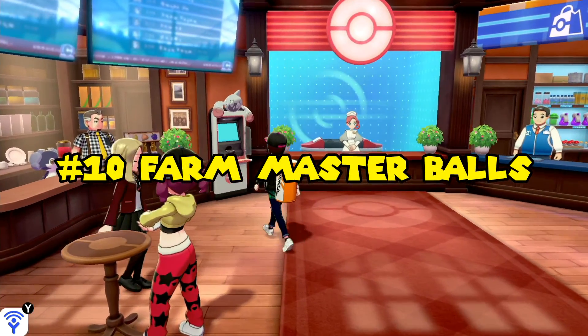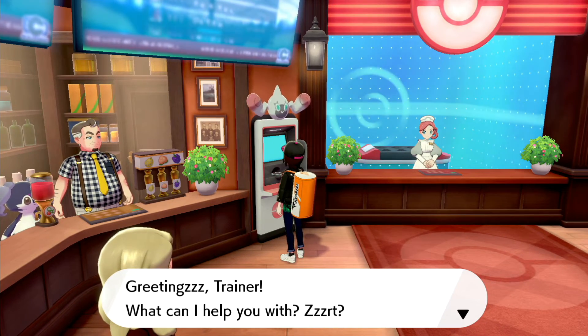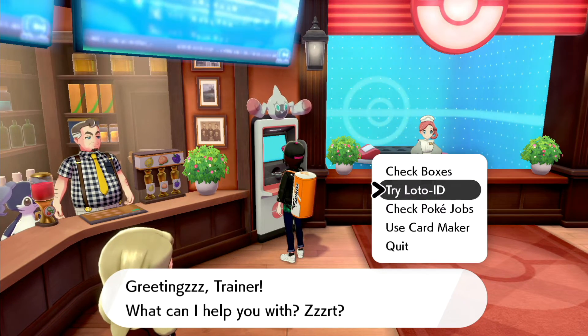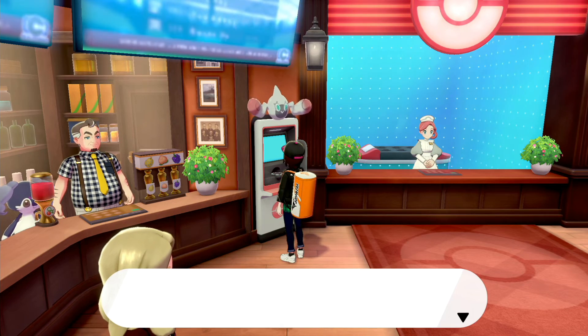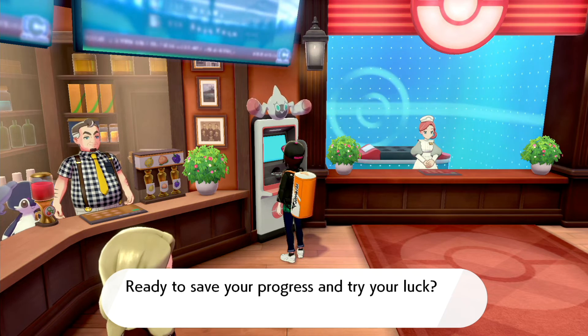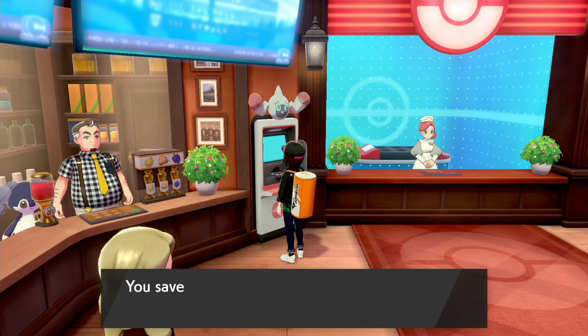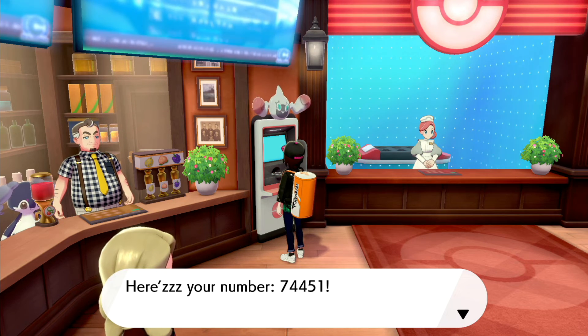Lastly, if you've completed everything else, farm Master Balls. You get one Master Ball from Professor Magnolia, but you can get more through the Loto-ID. If you don't know how to farm Master Balls, check out my other video where I go through the process step by step — the link will be in the description box down below.